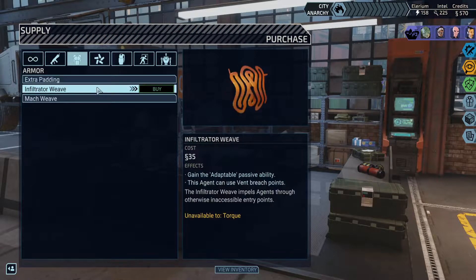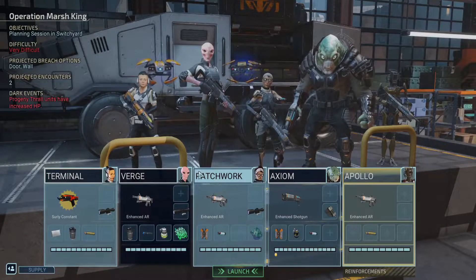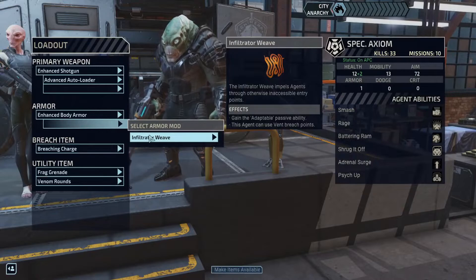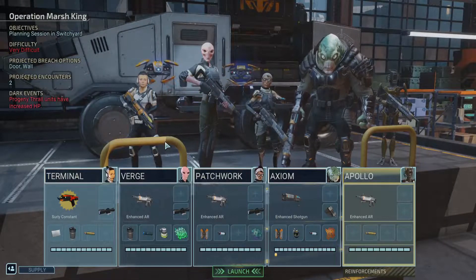I really don't think there's anything we need. Is there anyone we want to send through the fence? We'll send Axiom through the fence — that'd be fun. Two encounters this time.